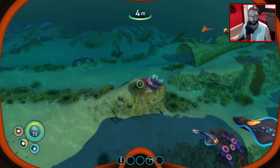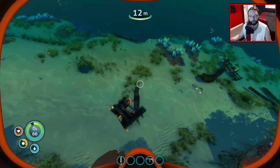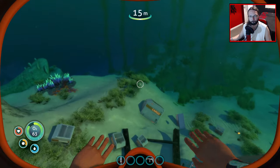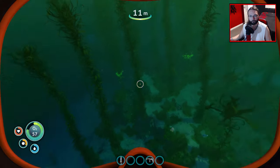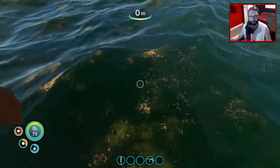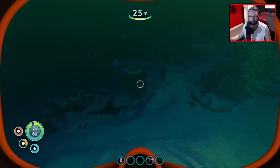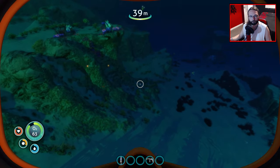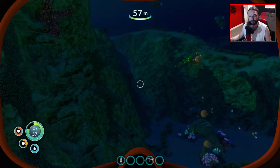Let's see if we can find one piece of silver. We kind of need to be looking for the edges of a cliff. I'm sure in the middle of these there's sometimes silver, although I don't want to go too far this way because we'll get radiation and we don't want radiation. I'd be impressed if we could find one silver, just to get the bigger oxygen tank early on.